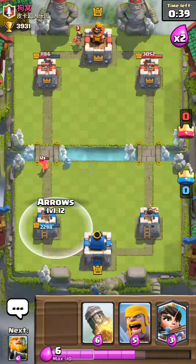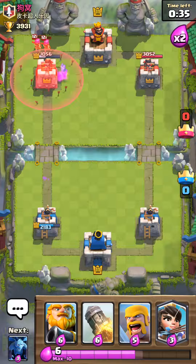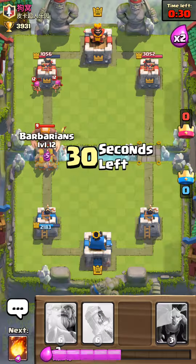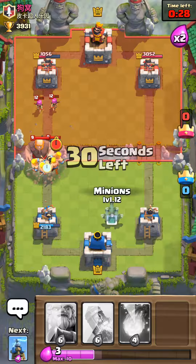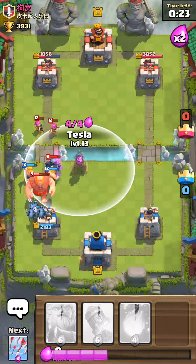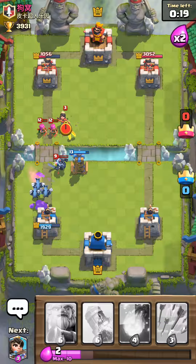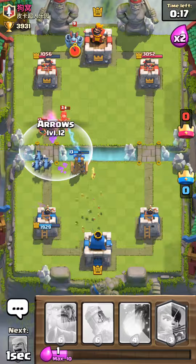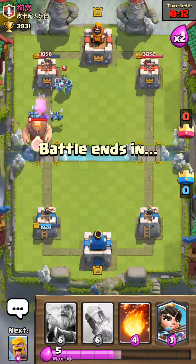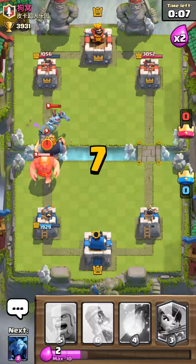I've already done so much damage and that person hasn't even touched mine. Oh boy, a giant again — seriously. Now I'm gonna put minions for more defense, that's just common sense. I'm gonna arrow that princess so it dies, but I don't think I really needed to. Since I don't have a defending card I'll just put my Royal Giant.